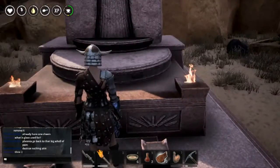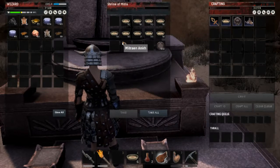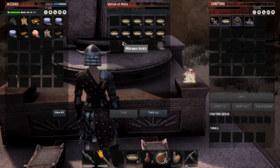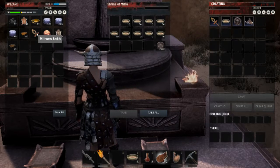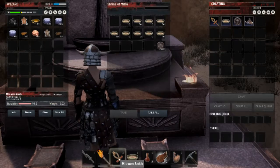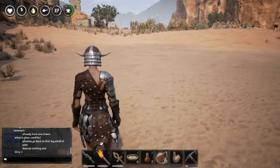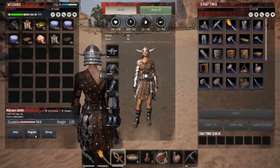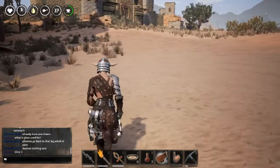In order to make ambrosia you have to go to a shrine — this is a shrine of Mitra. You have to get the Neutron anchor, put that on your hotbar, and to repair it you only need stone, which makes it super easy to repair.